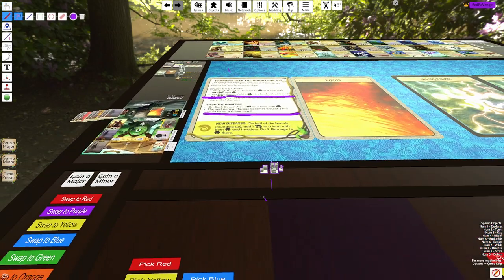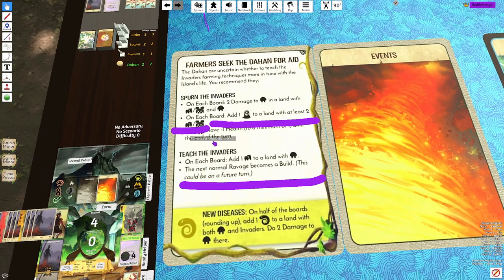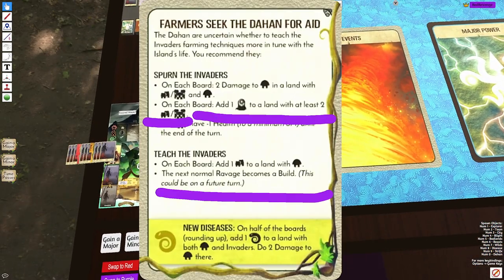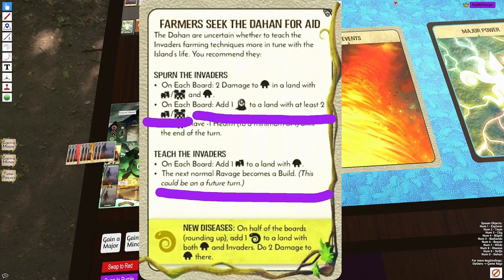Farmers just adds an instant Blight to that land and then you're going to get a Cascade when it Ravages — very punishing on top of it killing a Dahan on the top option. Now let's say you're still playing France and you pick the bottom option. Bottom option is going to add a town, pushing you towards that town limit.